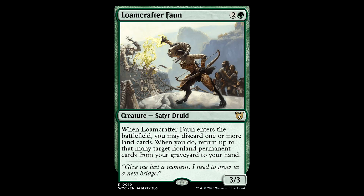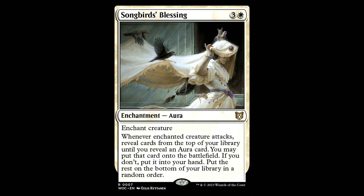Then we have the Lone Crafter Fawn. 2 and a green for a Satyr Druid. When this guy enters the battlefield, you may discard one or more lands. When you do, return up to that many target non-land permanents from your graveyard to your hand. This is a cool way to get rid of excess lands — there are 39 lands in the base deck — but you need stuff in your graveyard. This is also a bit fiddly. There are a bunch of 3-drops that tutor up auras like Heliod's Pilgrim and Moonblessed Cleric. You can just get those right into your hand or on top of your library, or just add Sythis. I can get rid of this thing.